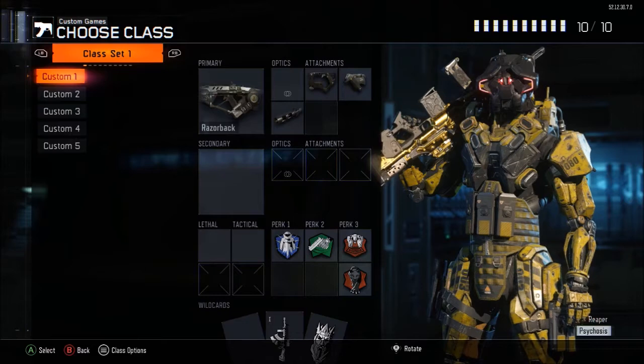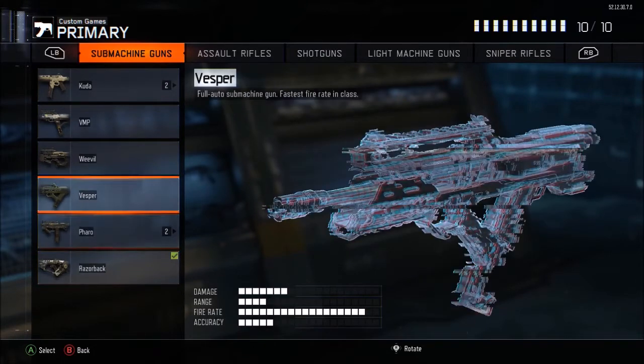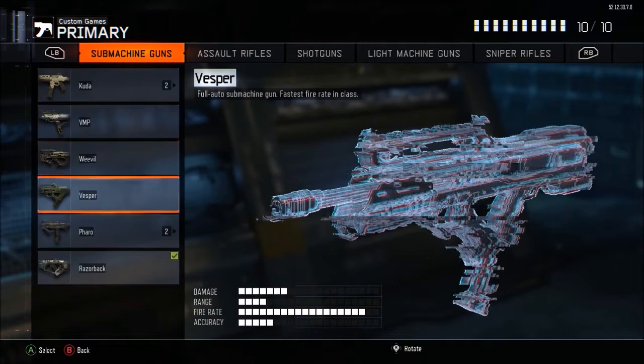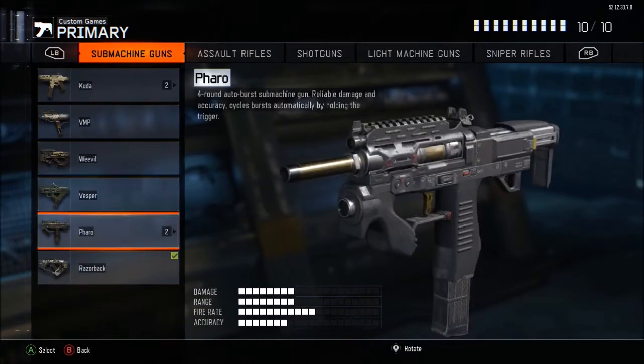For the first SMG class, what I'd recommend is making sure it's an SMG you can manage without a secondary — no sniper or larger weapon. It needs to be able to shoot at far range. SMGs that qualify would be like the Cuda or the Weevil, maybe the Pharaoh, but the VMP and Vesper are really close-range guns and you shouldn't rely on them.